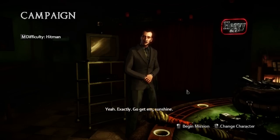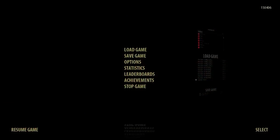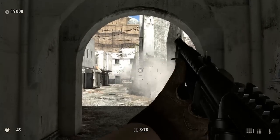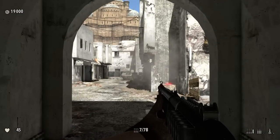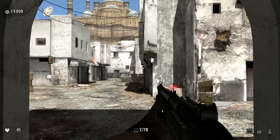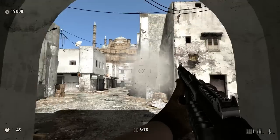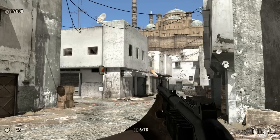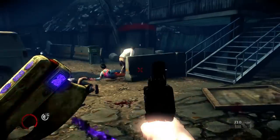I'd like to give a demonstration of limited field of view in a video game versus a more comfortable field of view. So this is Serious Sam 3, and I am setting it to 65 FOV, which is the same field of view as Modern Warfare 2. So that's what you can see at 65 FOV. Because this is a proper PC game, I can change the FOV — and I'm going to change it to 90. 90 is a more reasonable field of view for those using a 16x10 monitor. And as you can see, it allows you to perceive significantly more of the game. 65. 90. The difference is fairly obvious.